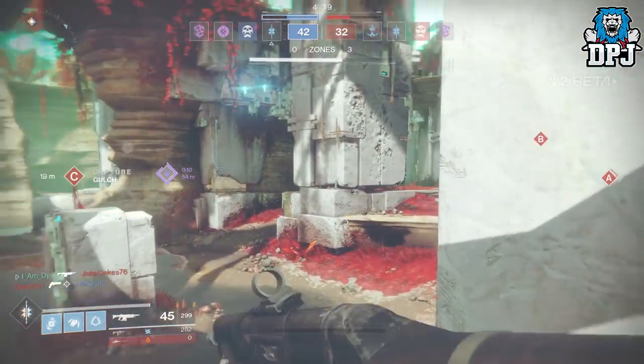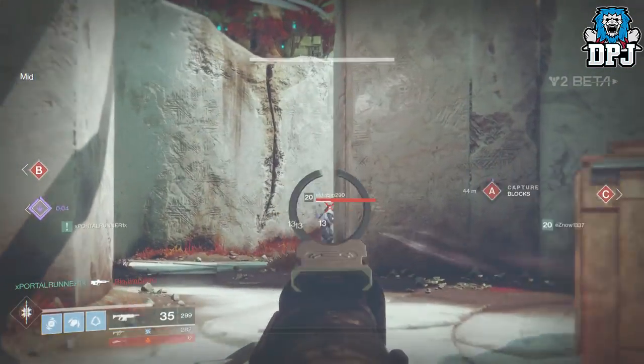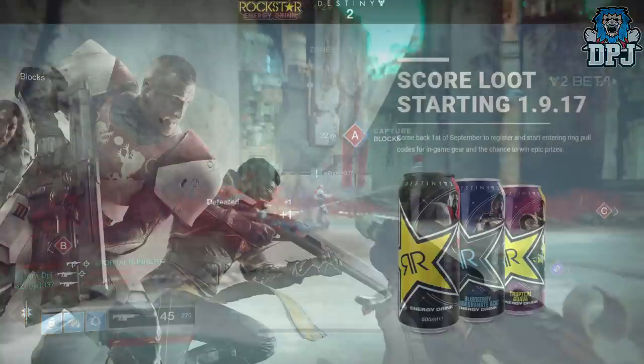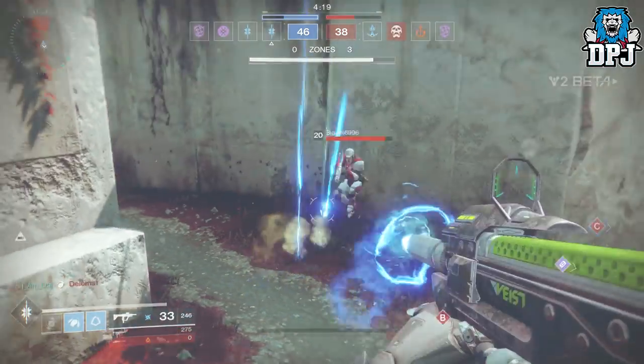So the actual cans — what do you get for this promotion? Well on the back of the ring pulls, meaning you have to open these cans, there are codes which you enter on a website linked at the top of the video description. This website goes live on the 1st of September. Here you will enter the code from the ring pull and you will generate a code to use on Bungie.net. You will then receive rewards in game.